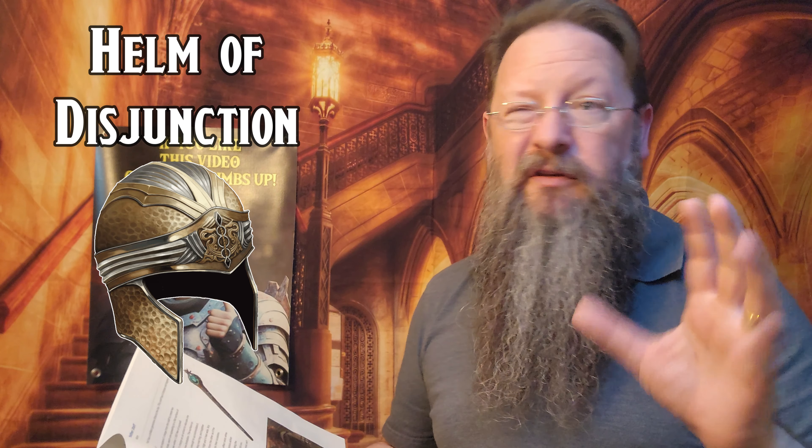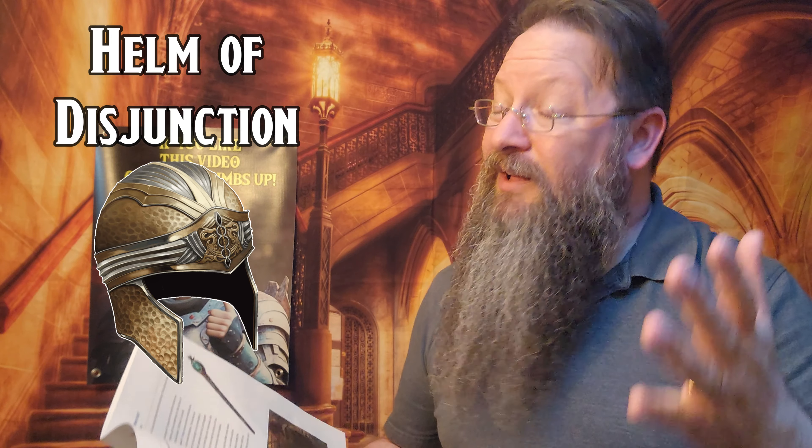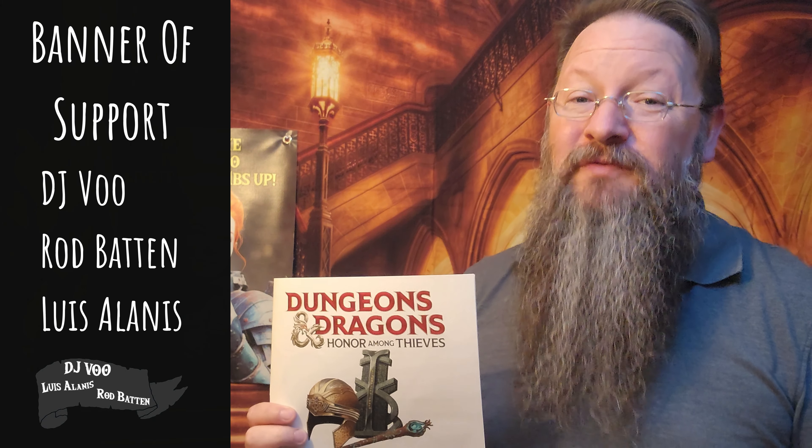Once attuned, it allows the wearer to emit an anti-magic pulse in a 300-foot radius sphere centered on themselves. This pulse can destroy potions and scrolls in that area, and all other magic items have their properties suppressed for one minute. Items that the wearer is wearing are unaffected. Artifacts are also unaffected. Spells that had ongoing effects are also disjuncted — their effect ends. And the pulse is strong enough to knock creatures back within 30 feet unless they succeed on a DC 15 saving throw. If they fail, they're considered prone. That's a pretty powerful Helm that Mordenkainen made.